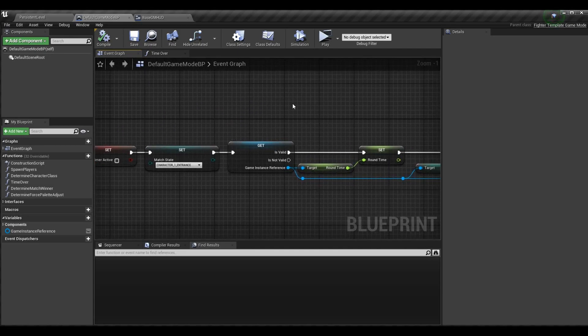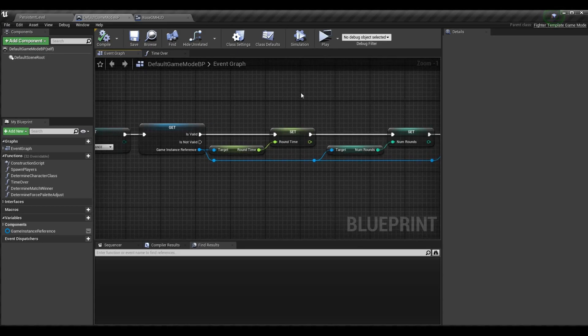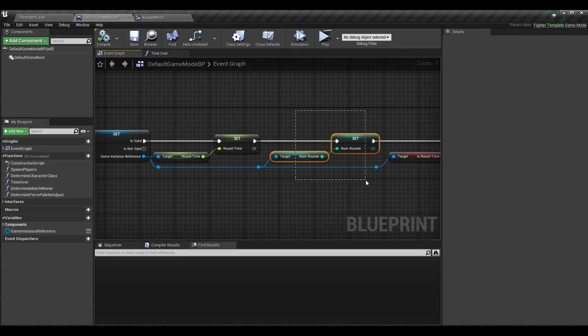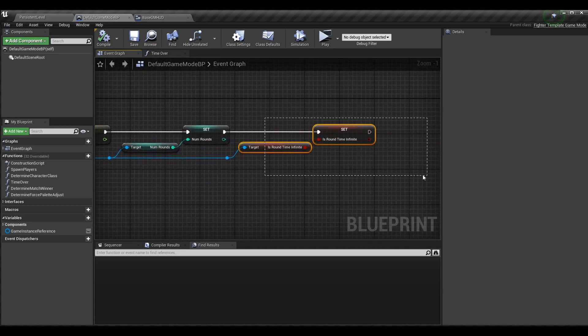We set this up in previous episodes — it basically takes the round time set in the game instance settings menu and sets it to the game mode's round time. The game mode's round time is the one currently being used and subtracted and displayed on the HUD, while the game instance holds the settings value. We need to do that for our other options as well. The number of rounds has a HUD component for the round circles, and we also have the infinite timer which has to stop our logic for taking away time if the timer is infinite.